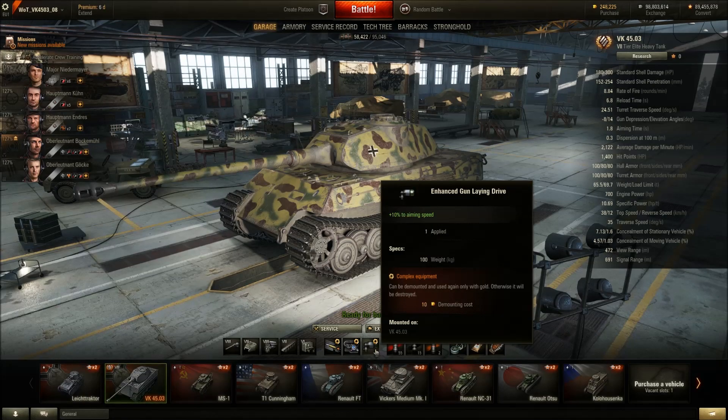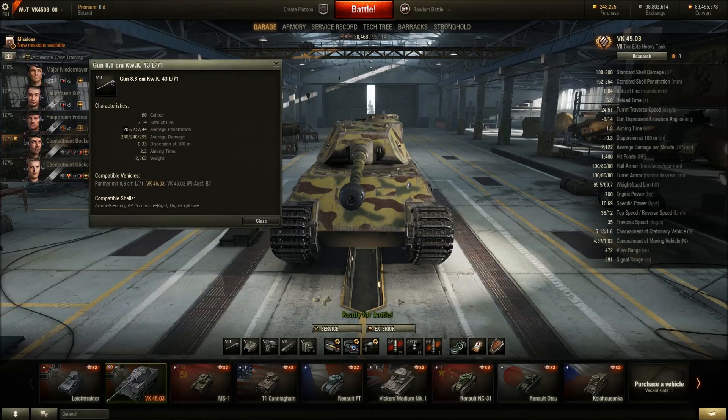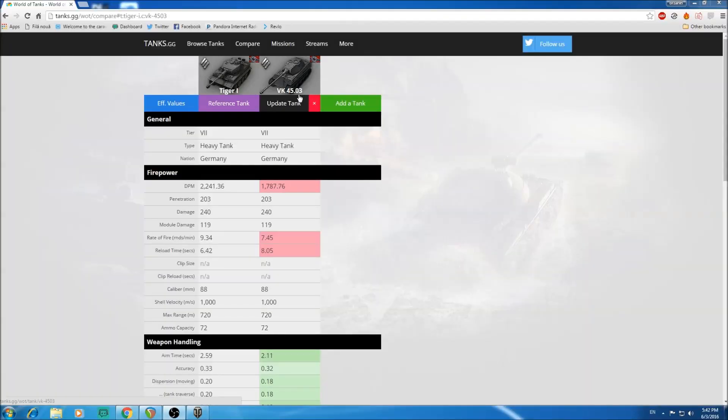You could also use vents instead of enhanced gun laying drive — both would work. This tank packs exactly the same gun as the Tiger 1: 8.8cm with 203mm AP penetration, 234mm APCR, and 44mm HE penetration, with 240 alpha damage, 0.33 accuracy, and 2.2 aim time. Comparing to the Tiger 1, the huge DPM difference stands out immediately — Tiger 1 has 2241 DPM while the VK has only 1787, with a rate of fire of 7.45 versus 9.34.